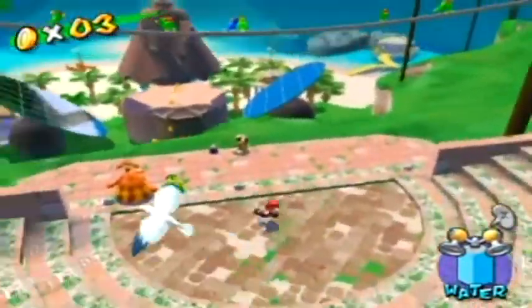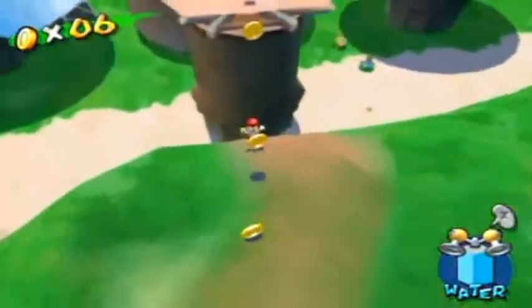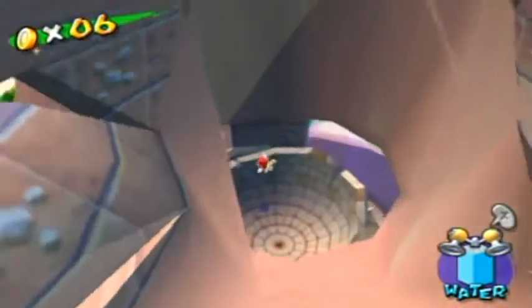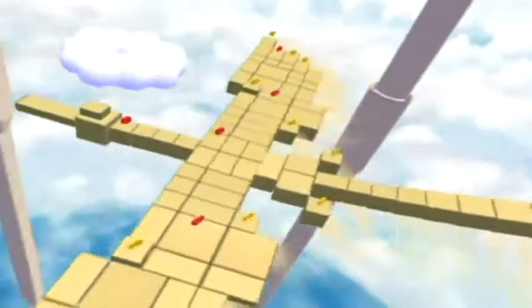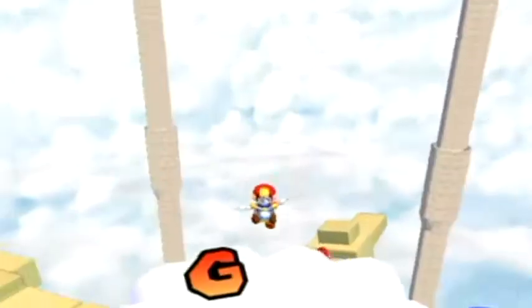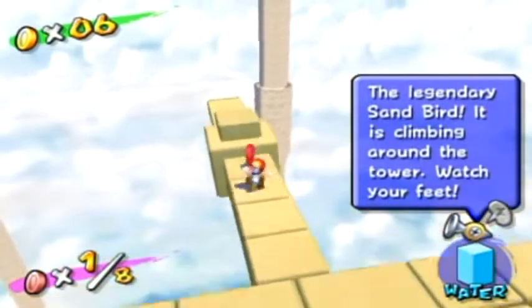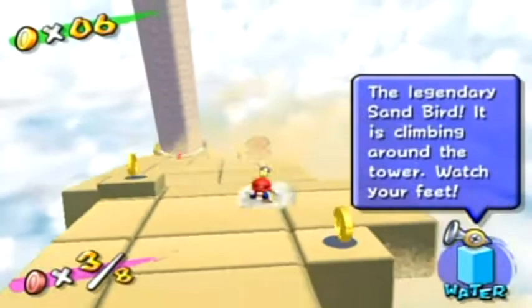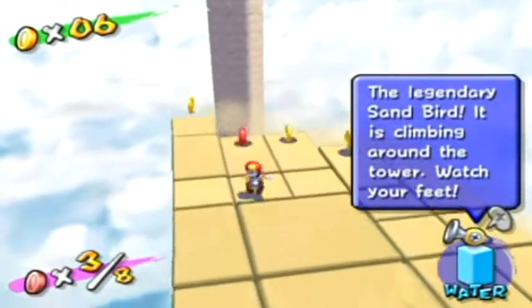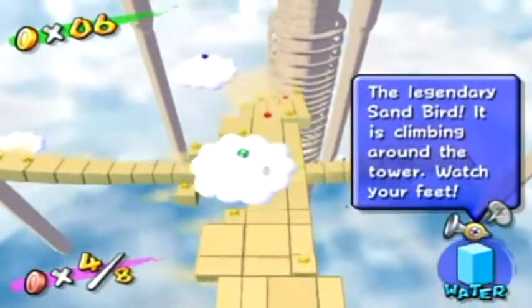Once you get up here - which reminds me of something nasty later on that I'm dreading - you slide down here, jump off to the edge, then jump on this trampoline and you're into the sand bird. Oh wait, that's the egg inside there. What you've got to do is collect the red coins here. This is actually really easy as long as you don't jump - just grab one coin at a time, because if you jump you fall behind the sand bird a little bit.